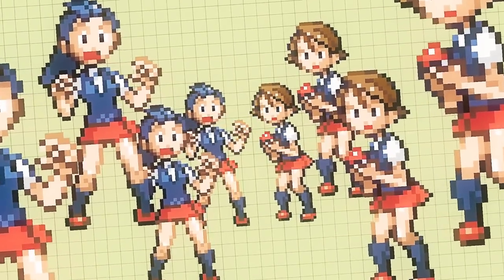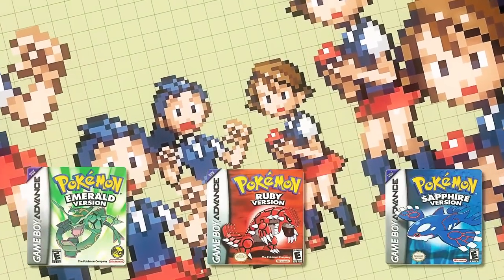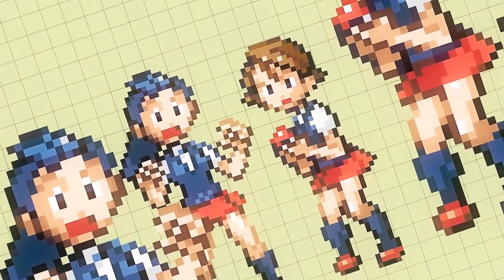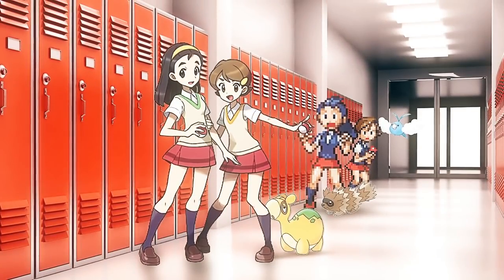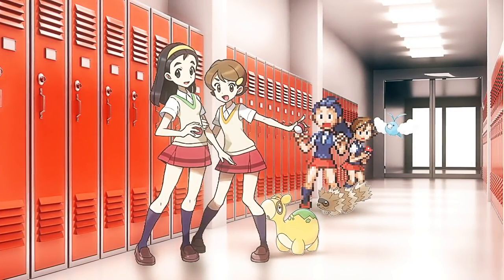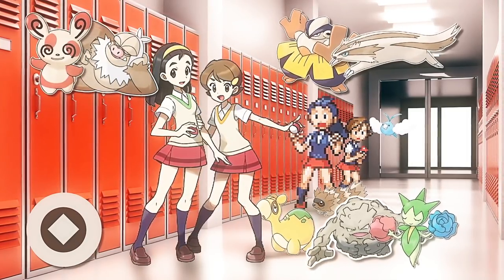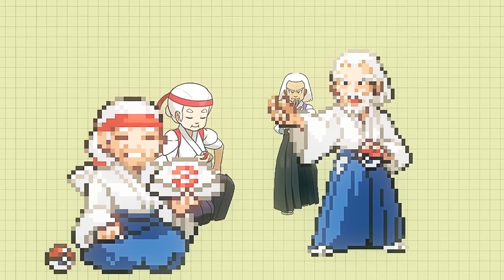Then we have Senpai and Kohai — or in the west, Senior and Junior. But only in Gen 3; later the duo was renamed to Teammates. Who they are is still the same: two high school friends in different grades, and as such their Pokemon are usually of differing levels and are often normal type, though later they often have some variety.